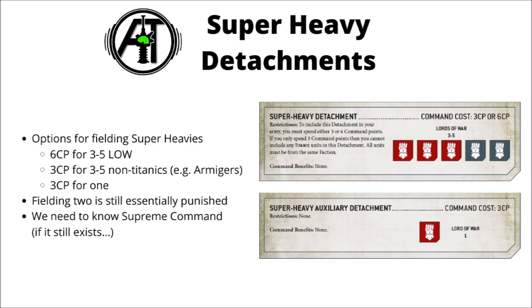Typically for armies like the guard at the moment, the opportunity cost would be taking a super-heavy detachment that got you 3 command points, over say filling out that detachment slot with a battalion detachment which would get you 5, meaning that it was costing you 2 command points to include that super-heavy before. Now at the cost of 6 command points, fielding mass super-heavies just isn't going to be quite as feasible, and this is a particularly bad blow to fairly cheap super-heavies like the Baneblade and a couple of Gorgon super-heavy transports.